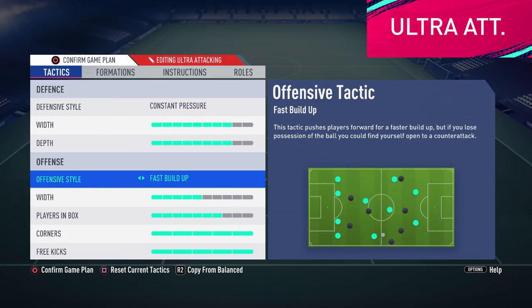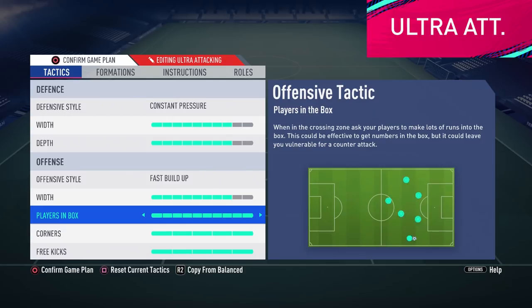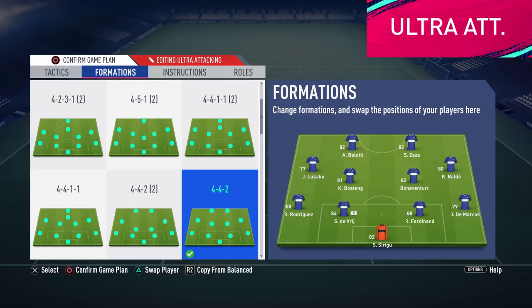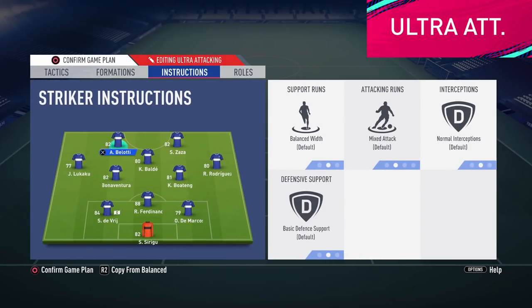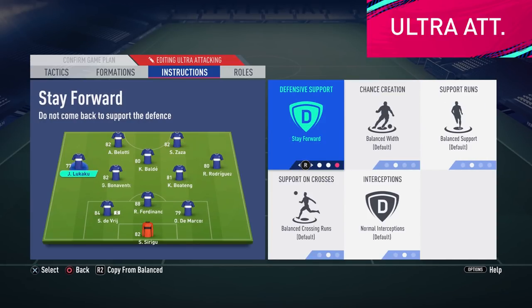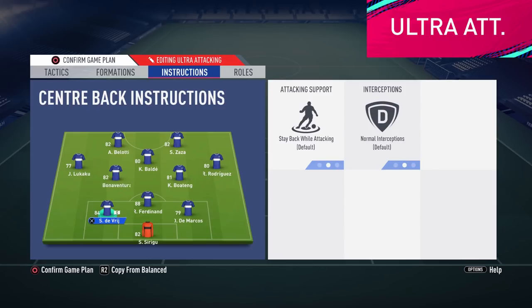We also want to move our player positions forward as quick as possible, so we are changing to fast buildup. Width will be on 8 to try to spread out the opponent's defense and we will maximize players in box. We will also use max values on corners and free kicks. This is the game plan where I really recommend you to change your formation — a very smart choice here is to go 3 at the back, for example the 3-4-1-2. Here we will use getting in behind for the forwards and stay forward for all attacking players. Make your midfielders get forward and also pick your best attacking center back to join the attack.